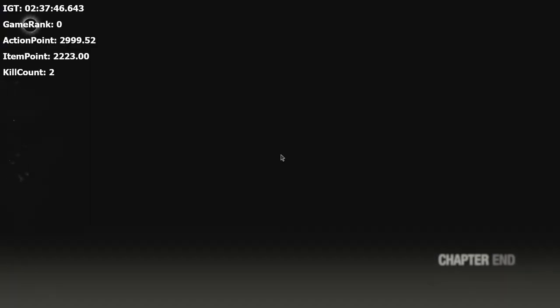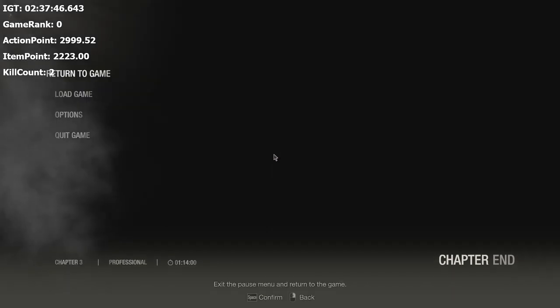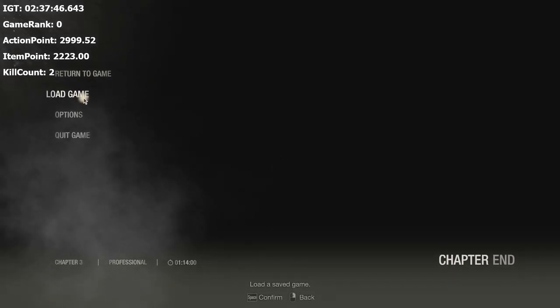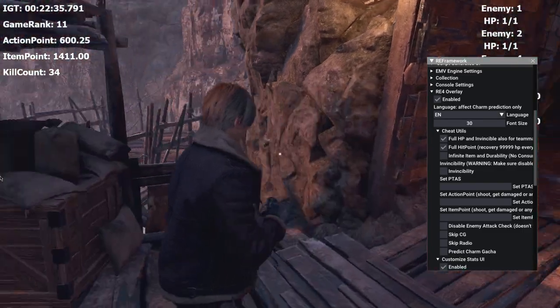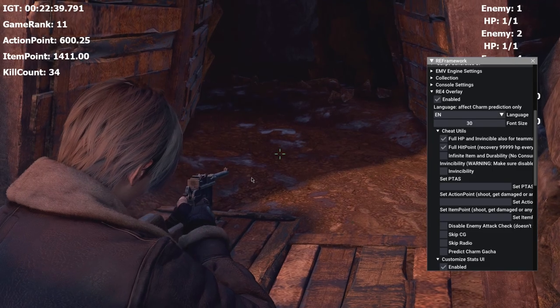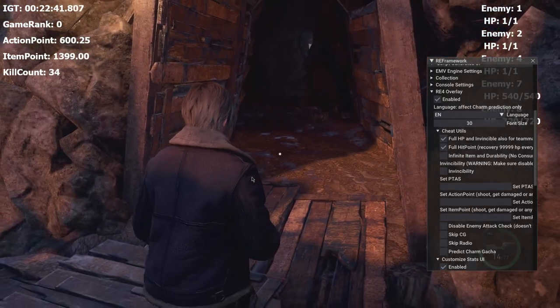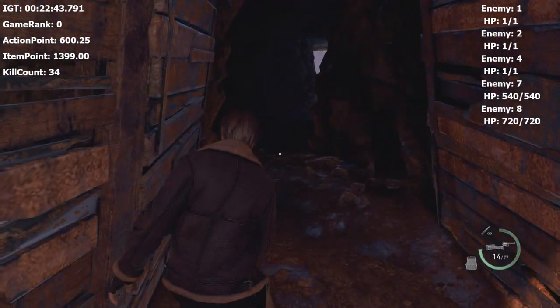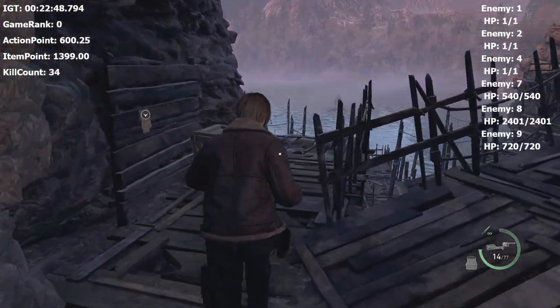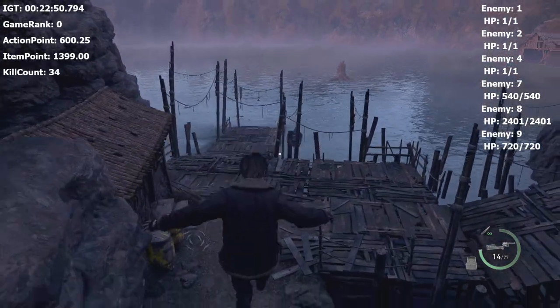If you want the cursed version that Distortion2 got, you need to spawn the Lago with the DA already broken — that's what happened to him. His DA broke at some point during the fish farm section and became zero. Then he spawned the Lago, and you're gonna see it spawn with the DA zero health pool — 2400 HP.